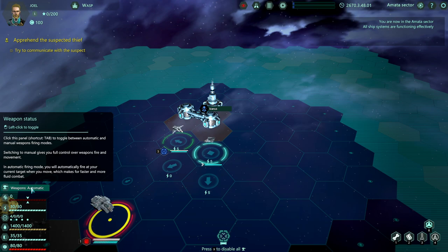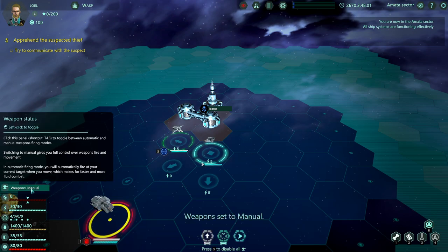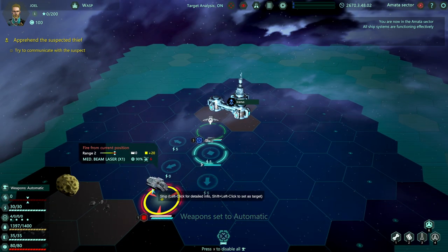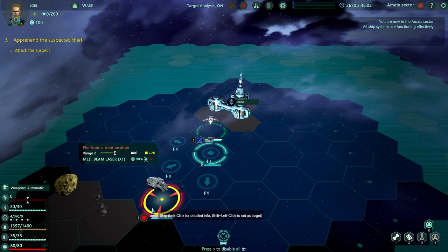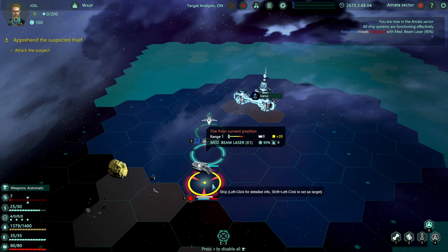Our weapons are automatic — they'll just automatically shoot at the target every time we move, if we're in range. You can switch it to manual though. So I'll just move in once. To communicate with this guy, you just click the box down here. Okay, they're not responding. He's not responding to comms. We'll have to use force to bring him under control. And I can just press the space bar and it'll shoot, or you can move and it'll shoot.